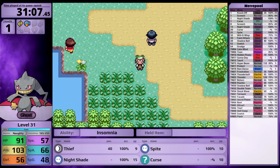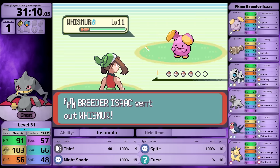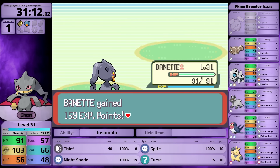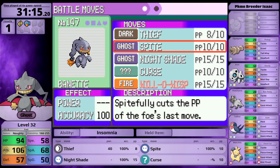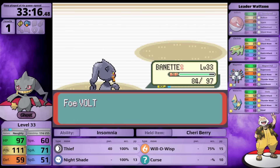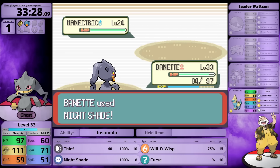I train until level 33, above the next damage rounding threshold. During training I learn Will-O-Wisp, teaching it in place of Spite. Now I can two-shot the Voltorb and Electrike with Nightshade. Magneton is next and I can also two-shot it, so holding the Cheri Berry lets me reach Manectric without a status condition and with green health. Turn 1, Manectric paralyzes me. I three-shot with Nightshade, forgot to use Thief on turn 1.